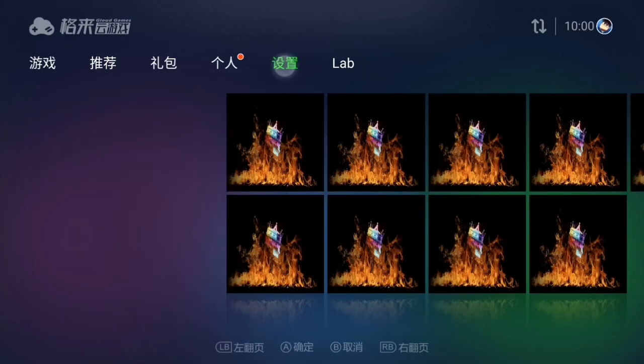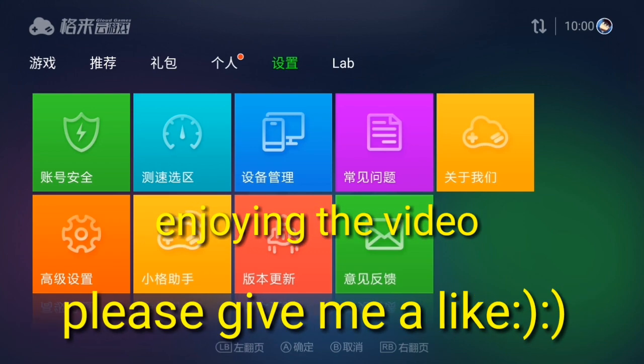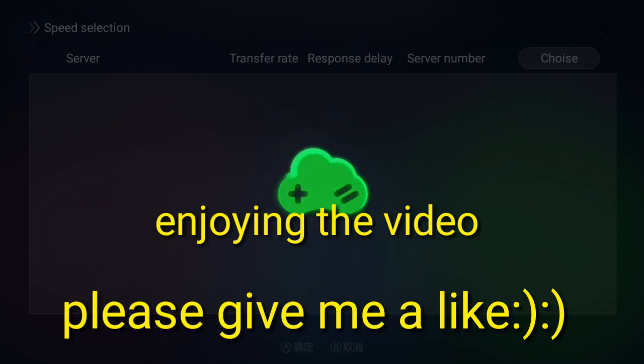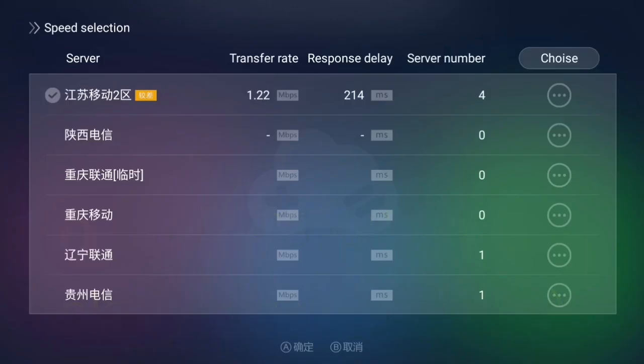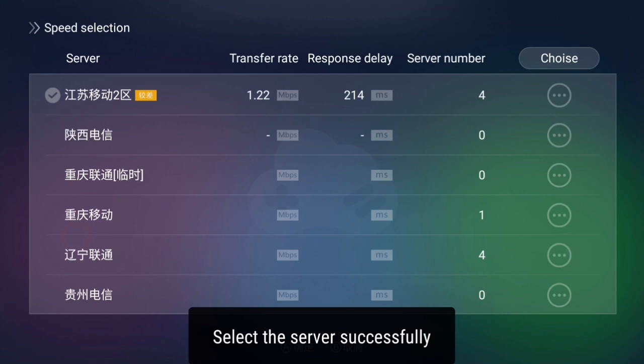Now you can see Cloud Games is open. The first setting you need to do is go to the second-to-last option and click the clock icon and let it load. Here you need to select the server — make sure that the Mbps is more than 1 and Ms is less than 250 so that you can play games. There's a tick on the server; if the transfer rate in Mbps is less than 1, the game will not open.